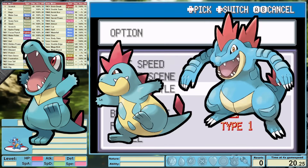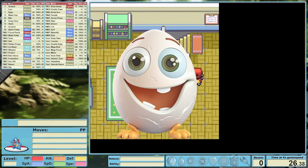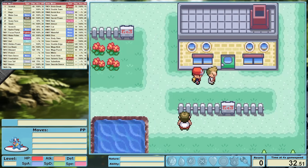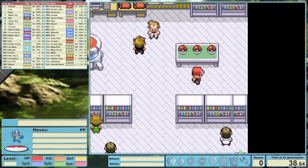Totodile, Croconaw, and Feraligatr, the big jaw Pokemon. Welcome everyone, I'm exceptional and I hope you are too. In today's video we will be seeing how quickly I can defeat Pokemon FireRed, including the round 2 Elite 4, using only my starter, whom I will allow to evolve.